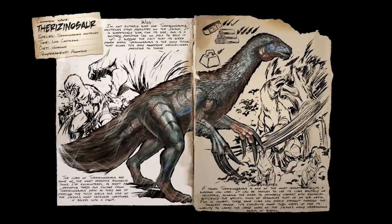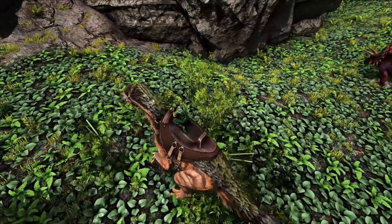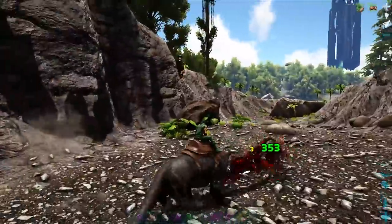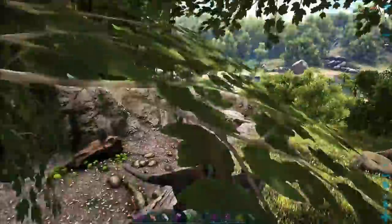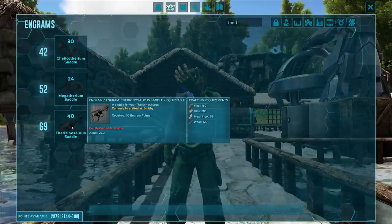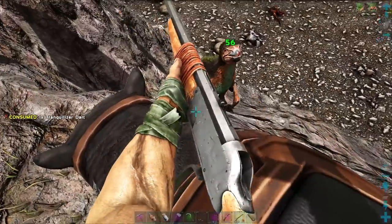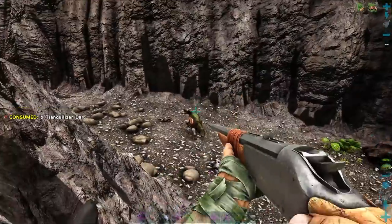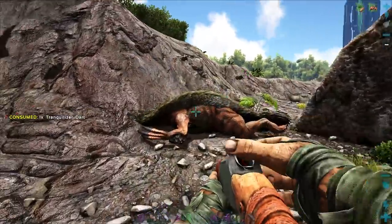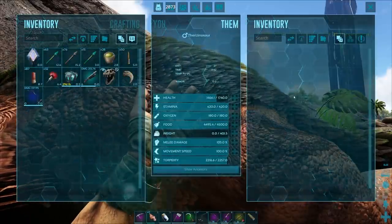Coming in at number four is the Therizinosaurus. If there was one dinosaur that screamed 'I want to be the jack of all trades and excel at all of them,' it would be the Therry. The Therizinosaurus is my number one boss dino on the island — absolutely insane at taking down bosses. Pair them with veggie cakes and they'll stay healed the entire time. You learn the saddle at level 69, and you can use these guys to gather up just about everything. Tame them with Mejoberries, crops, and exceptional kibble.